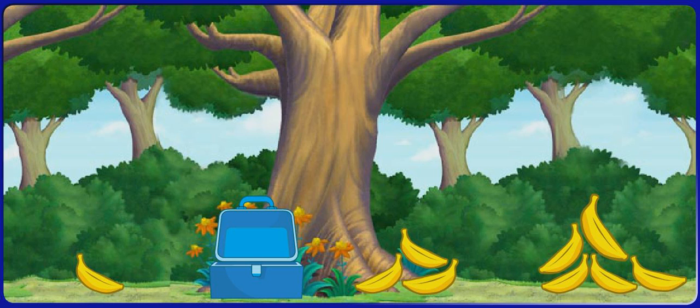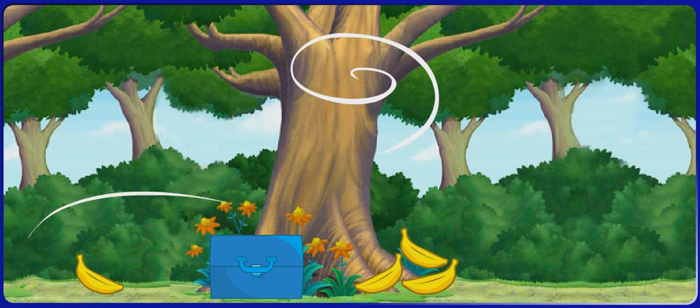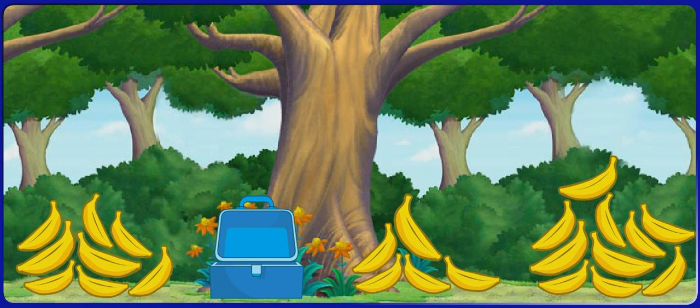See? That is the pile with the most bananas. Perfecto! Oh no, more wind! More bananas! Which pile has the least bananas in it? Click on it. Least means the smallest group. See? That is the pile with the least bananas. Muy bien!